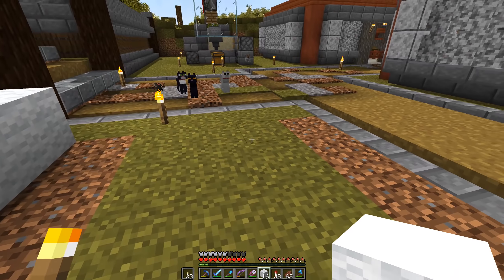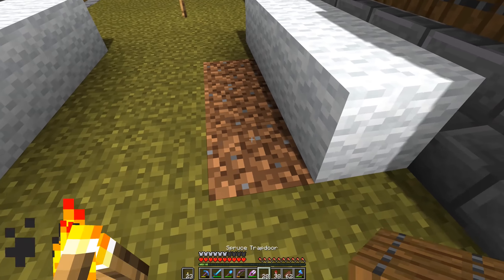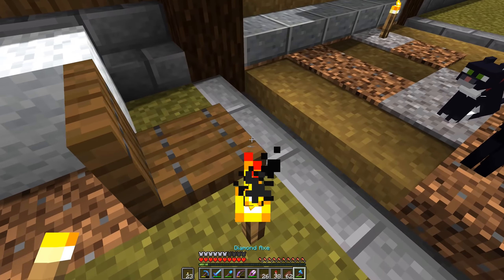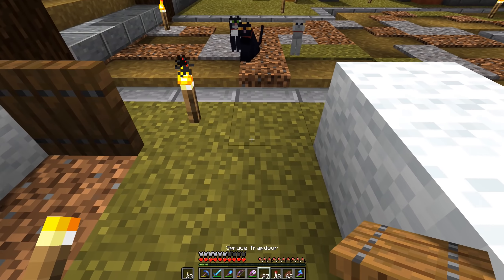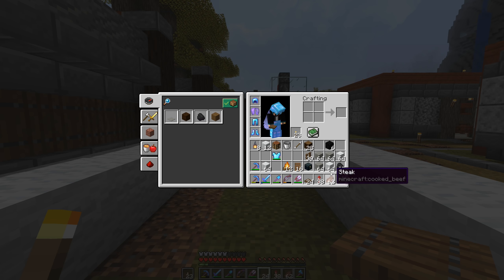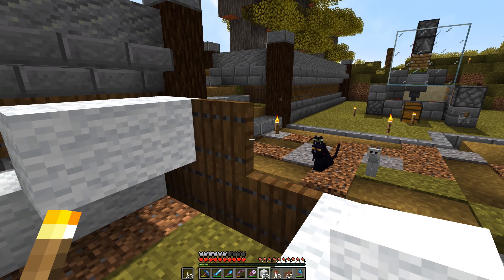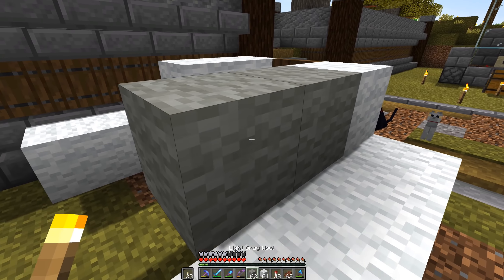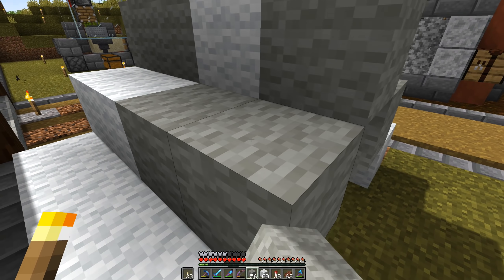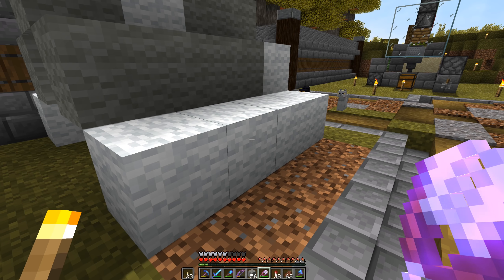I felt like it was about time to start adding a little bit of apocalyptification going on up in here, so I think what we're gonna do is build some tents. I was messing around with some designs and I think we're gonna go like that — so that's gonna be the back of the tent. I'm thinking we mix in a little bit of white and gray just to give it that kind of dirty, been-here-for-a-minute kind of look. And these shears — I made some pretty baller shears: mending, unbreaking, efficiency. We got the villagers, why not?